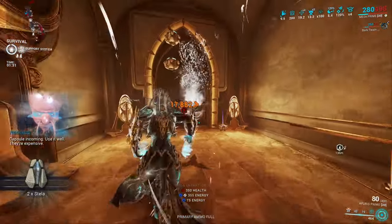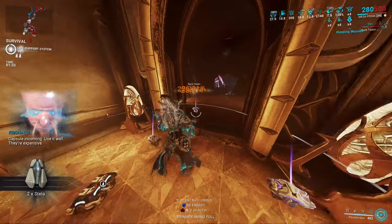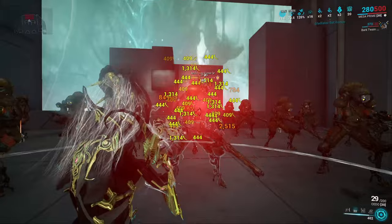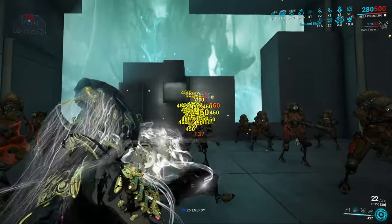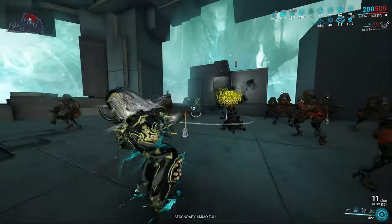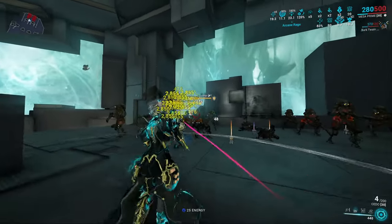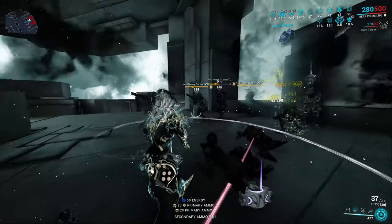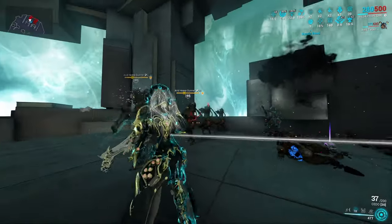Shooting Gallery is a really solid ability for Mesa but inconsistent for allies. Its augment, Muzzle Flash, flashbangs enemies after six kills — great CC that opens enemies to finishers and disables them for a long time based on Duration, with range also moddable by Duration. This ability is also her Helminth slot and a great survivability tool if needed.